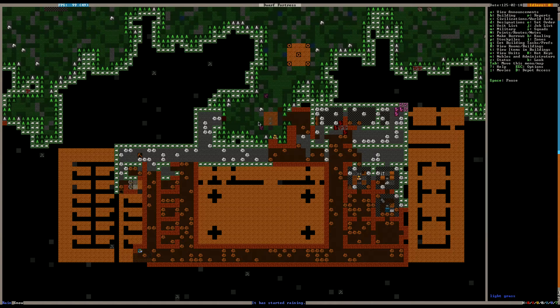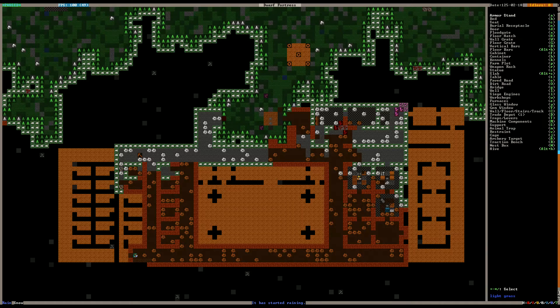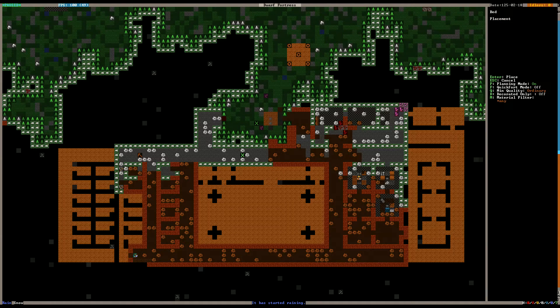We need the underground soil so we can start planting some plump helmets for booze. We need the booze, man. So we can go ahead and turn on planting mode, and we can start laying in some beds over here.